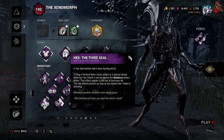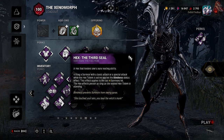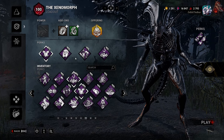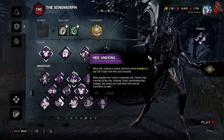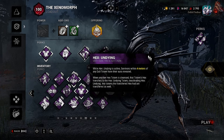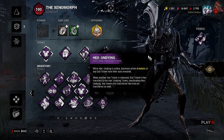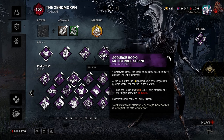Hex: The Third Seal — hitting a survivor with a basic or special attack while the hex totem is active applies the Blindness status effect. This applies to the last four survivors hit, and the hex effects persist as long as the related hex totem is standing. Blindness prevents survivors from seeing auras. Then we have Undying — while active, survivors within four meters of an eddy-doll totem have their aura revealed. When another hex totem is cleansed, that totem's hex transfers to Hex: Undying.